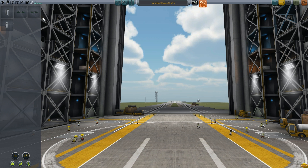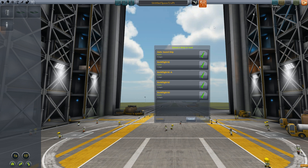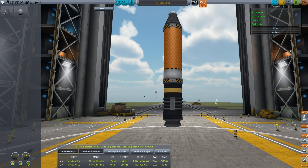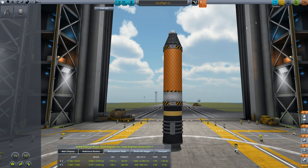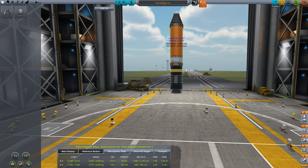The big thing we just unlocked — we just unlocked our mystery goo containment unit, so we can do additional experiments. Here's what I want to do: let's load Kerb Flight 3, as that was a fairly successful design. Let's add another stage to this one.